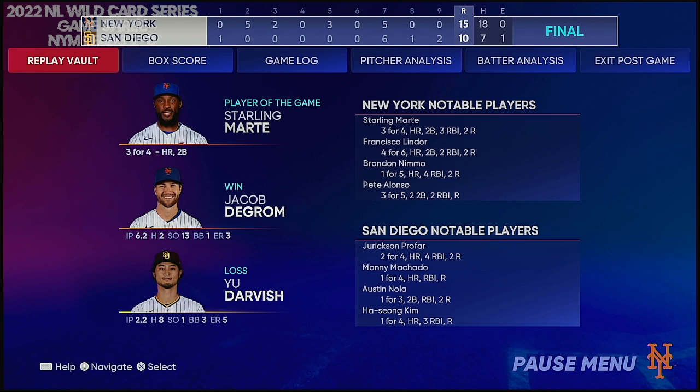The winning pitcher is Jacob deGrom. The loss goes to Hugh Darvish. Time of the ballgame, 3 hours and 59 minutes. Thank you for joining us here this afternoon, and we remind you to please drive home safely.